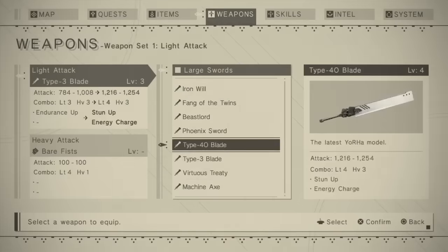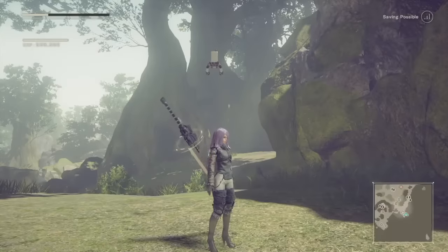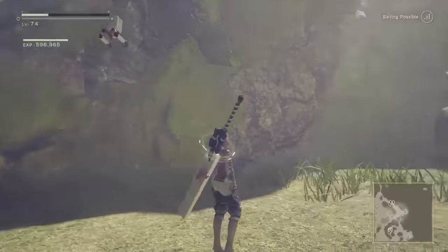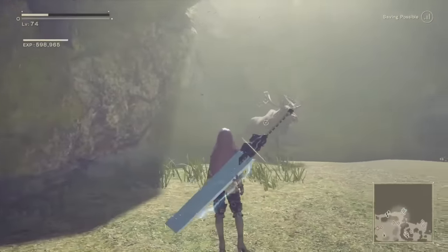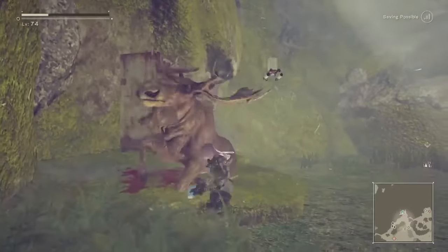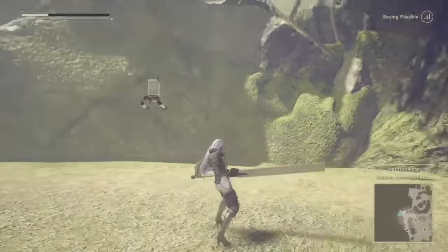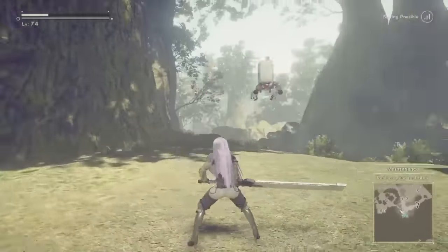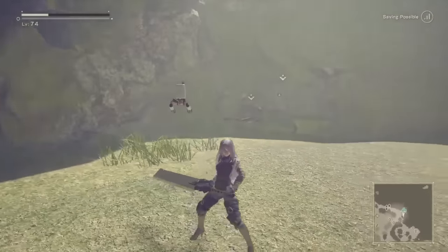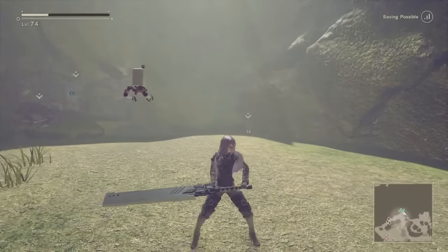The Type 40 Blade is easily the coolest looking weapon in the game. This greatsword boasts a high attack stat as well as a Stun Plus ability that can immobilize your enemy. It also boasts the Type 40 unique skill Energy Charge, which increases your damage after not being used for a few seconds. This weapon is ideal for boss fights as it can immobilize as well as hand out heavy damage all in one package.